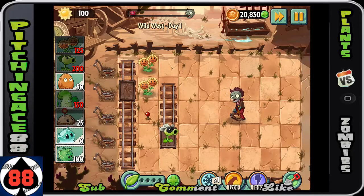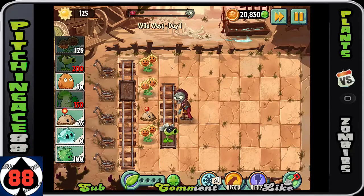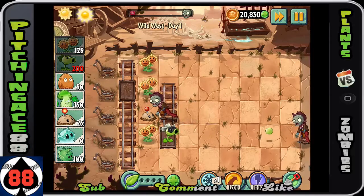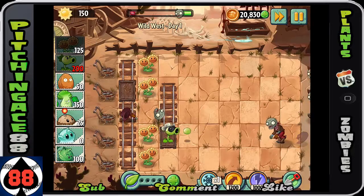I have the pea shooter right here but I don't want to use him because I want this zombie to take his sweet time getting all the way to the end. Same reason I want my twin sunflowers to gain me as much Sun as humanly possible.